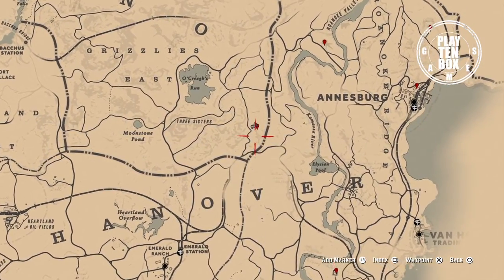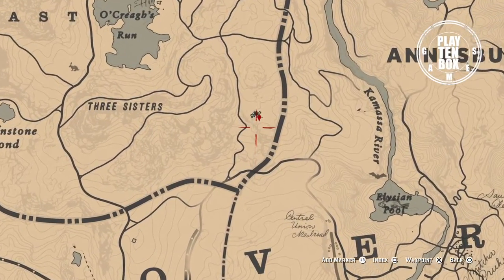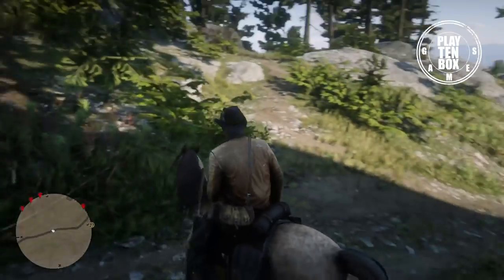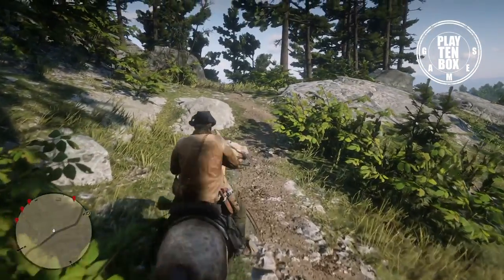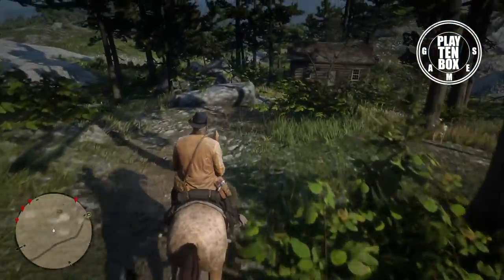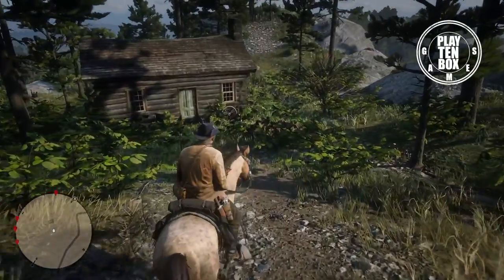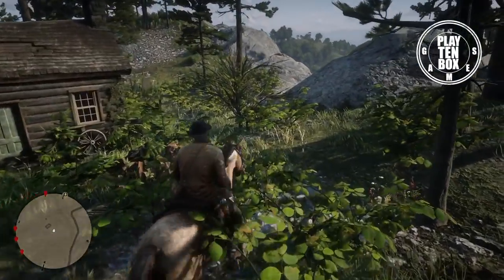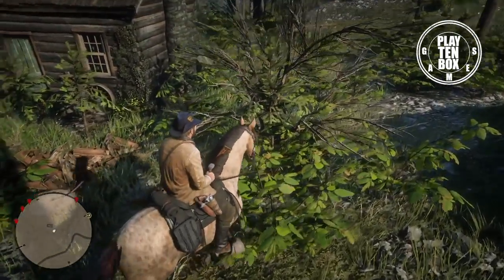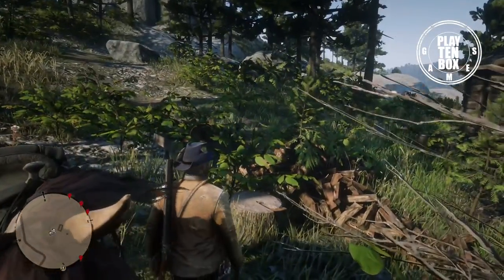Number 8 location is to the southwest of Annisburg. In this location, you can find a rusted hunter hatchet. It is a melee weapon found in a tree stump near Three Sisters in the Grizzlies. It has been worn by the elements over time. This is a rare hatchet with a long bearded axe bit that allows for greater control.